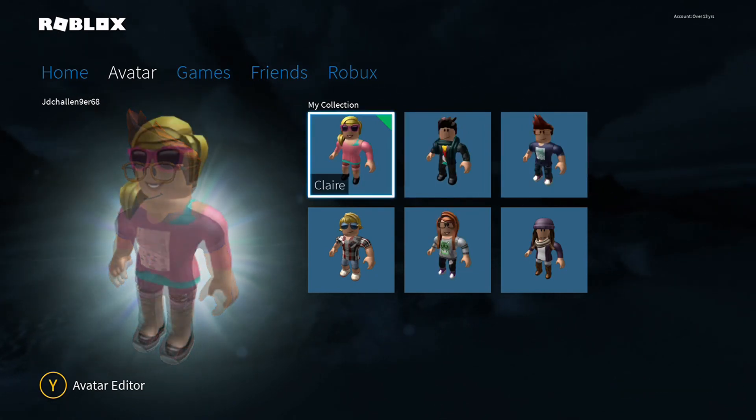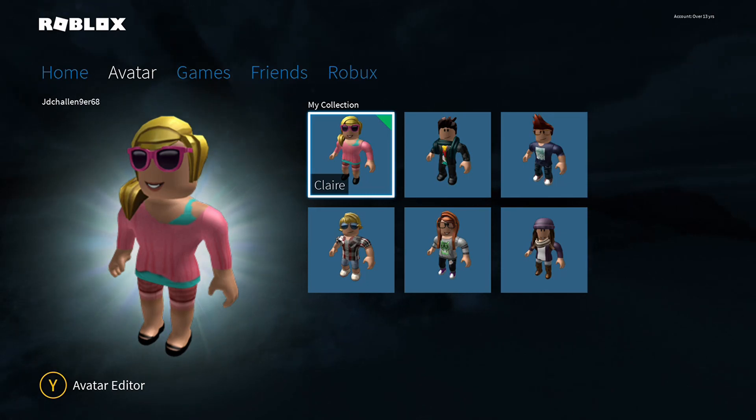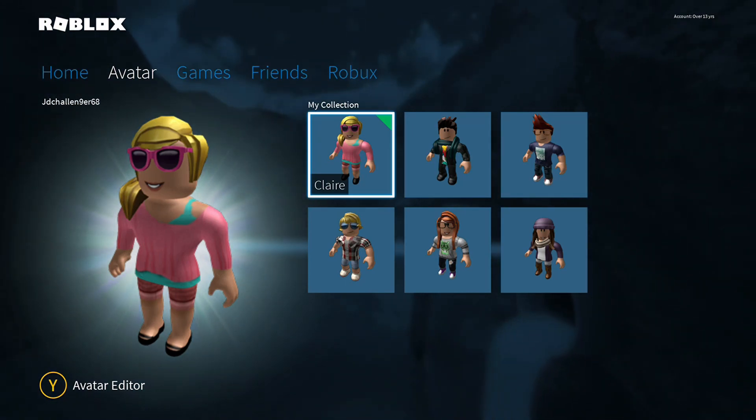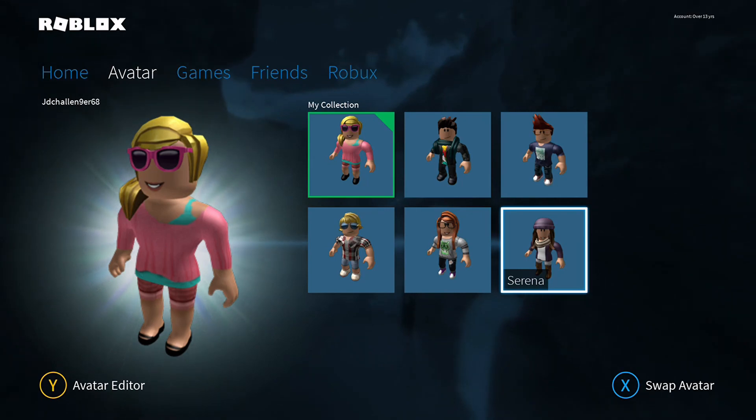The next one is Claire. Claire is a pretty simple one — she is a girl of course. She's got some pink glasses on, some very nice hair, a nice top, and also some very nice shoes which look quite nice. I can't tell exactly what shoes they are but they do look very nice.